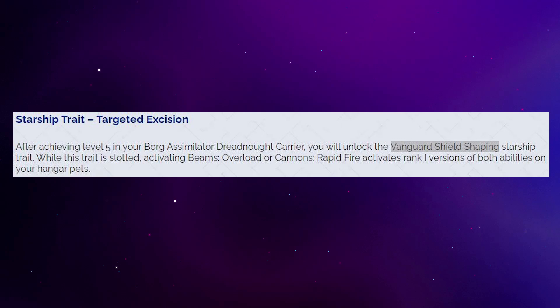The starship trait is called Targeted Excision, and it's a bit underwhelming because we already have a trait almost exactly like it. While slotted, activating beam overload or cannon rapid fire will activate the rank one versions of both abilities on your hangar pets. This is shockingly similar to Coordinated Assault from the Alita heavy strikewing escort, which applies one or the other to your pets. The only difference is that Targeted Excision gives both beam overload and rapid fire at the same time, no matter which ability you use. But it still only gives rank one versions — if it gave rank three versions we'd be talking, but with just rank one, who cares? Especially since this is a lockbox ship — that trait is certainly not worth a lockbox ship price.